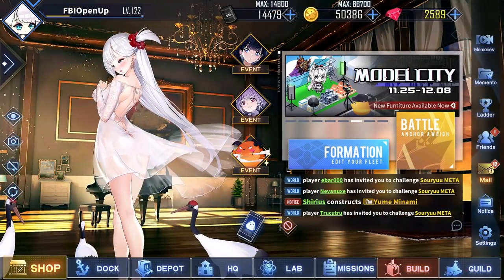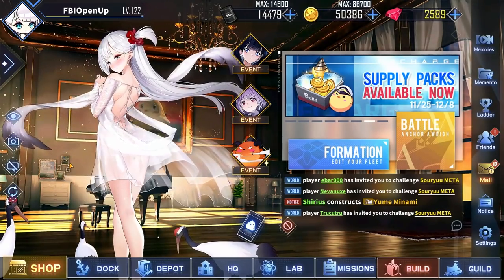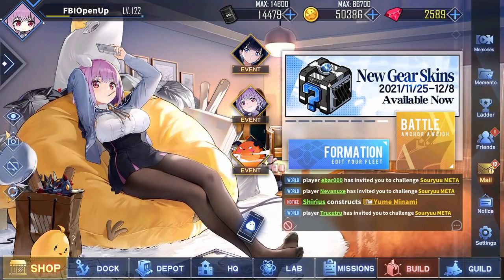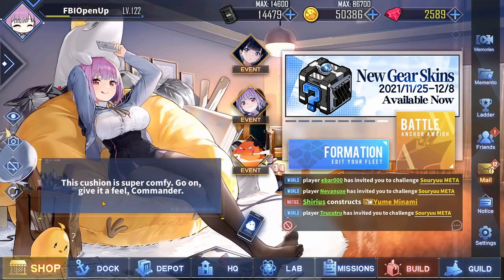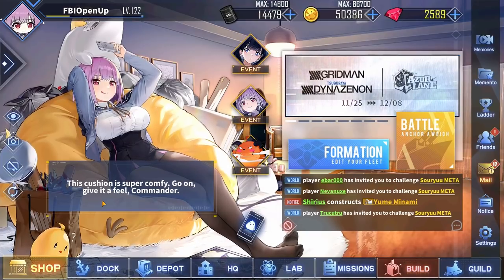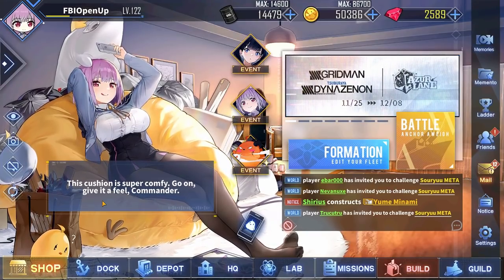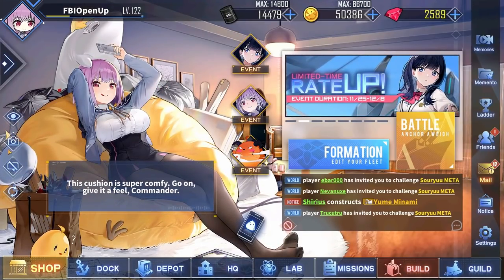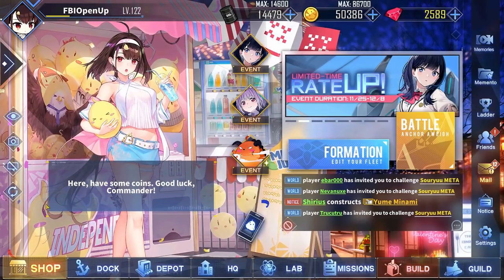With those ship reviews finished, that will bring an end to this Azur Lane SSS Gridman slash Dynazenon collaboration event guide. As always, if you found this information helpful, consider dropping a like and subscribing. Don't forget to press the notification bell for my future uploads as well. Feel free to leave a comment if you have any questions, and I'll try my best to reply. If you're interested, you can always join my Discord server if you need any advice or just want a place to relax. That'll be all for this video, so I'll catch you guys next time. Bye!